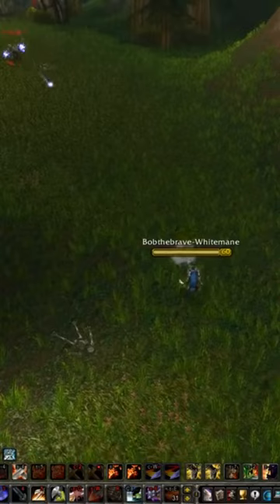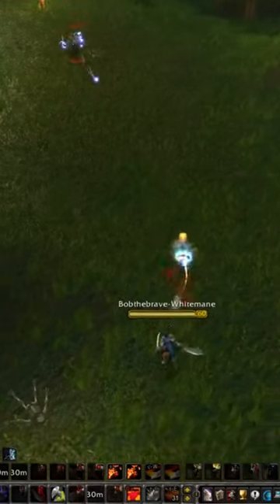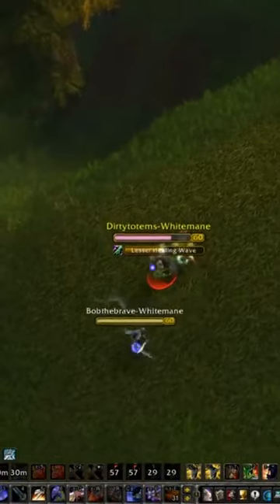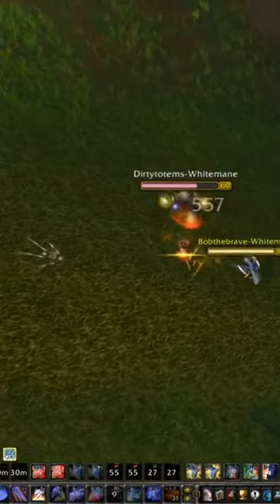Rogue opens up with a cheap shot on me. I'm taking insane damage from this Shaman. I'm gonna trinket the kidney, get a shield wall out, intercept the Shaman, switch back to battle stance, switch to a two-hander, get a sweeping strikes up, switch back to Zerker stance, pummel that cast.